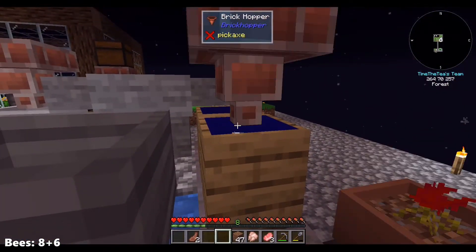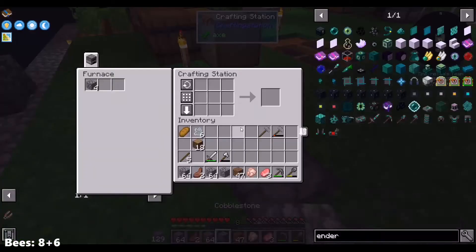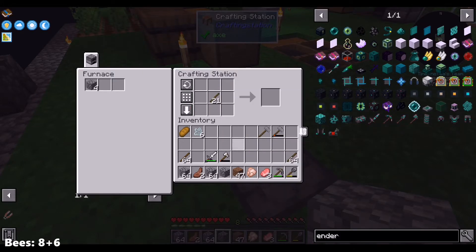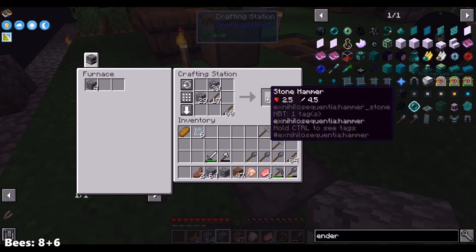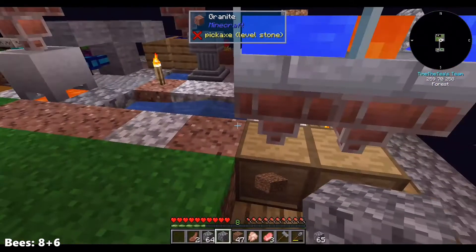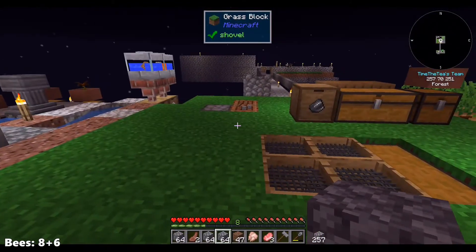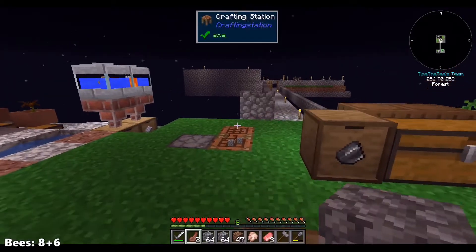Just need to plunk that down. Grab a bunch of this. Use a bunch of these to make sticks, because we are always out of sticks. Oh no, there's a creeper.